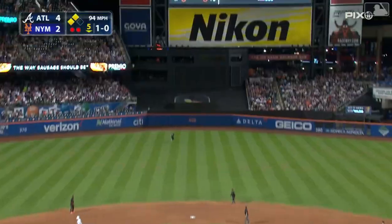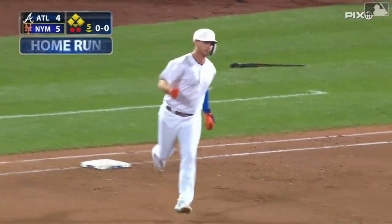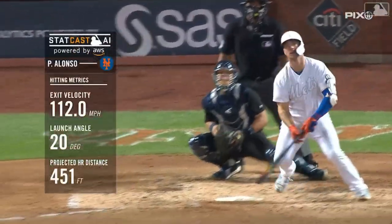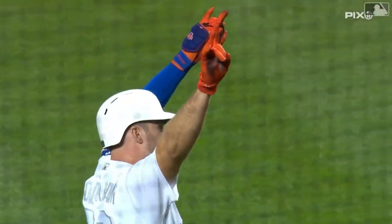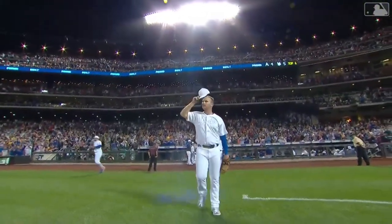Alonzo crashes one out to center. Back goes Acuna looking up — and it's out of here. Number 41 for Pete Alonzo. He's tied the Mets club record, and he's given the Mets the lead. Move over Todd Hundley, shove over Carlos Beltran — you've got company. As Pete Alonzo in his rookie season has tied the Mets all-time record for home runs in a season. Number 41 has given the Mets a 5-4 lead.